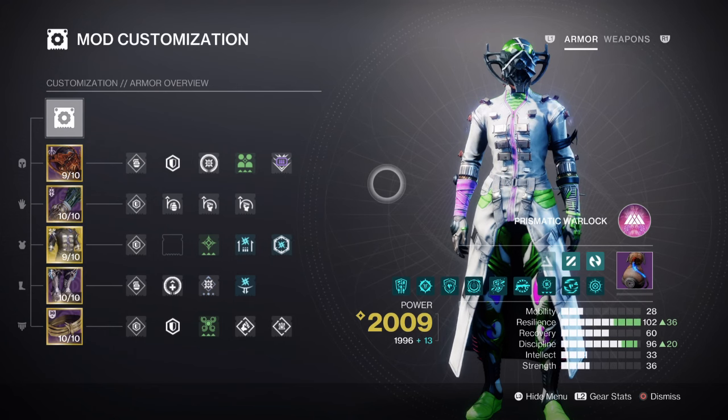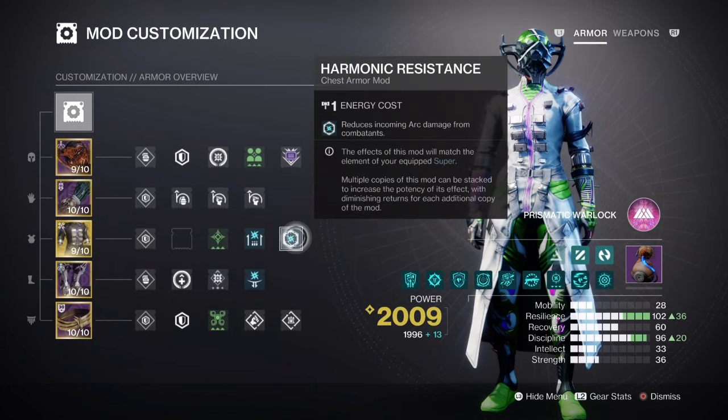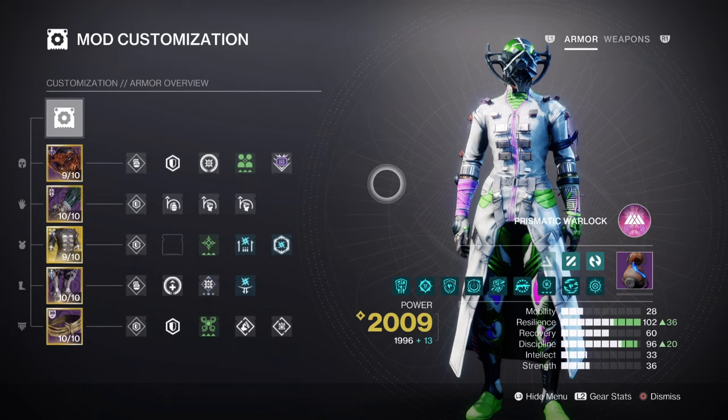For mods and stats, Resilience is marked with the highest priority for the build. Discipline is also important at tier 9, but we do have Devour and ionic traces to help in that area. Resilience is at tier 10 for a 30% damage reduction. We've added the Harmonic Resistance mod to help with damage reduction against incoming attacks, further supported by Devour for faster health regeneration on kills. Discipline is at tier 9 for a 1 minute 9 second cooldown via storm grenades. While tier 10 is always recommended, it's not much to worry about as long as you have Devour on hand. With the aspect and ionic traces being produced, you can feasibly be at tier 6 and still do relatively fine.